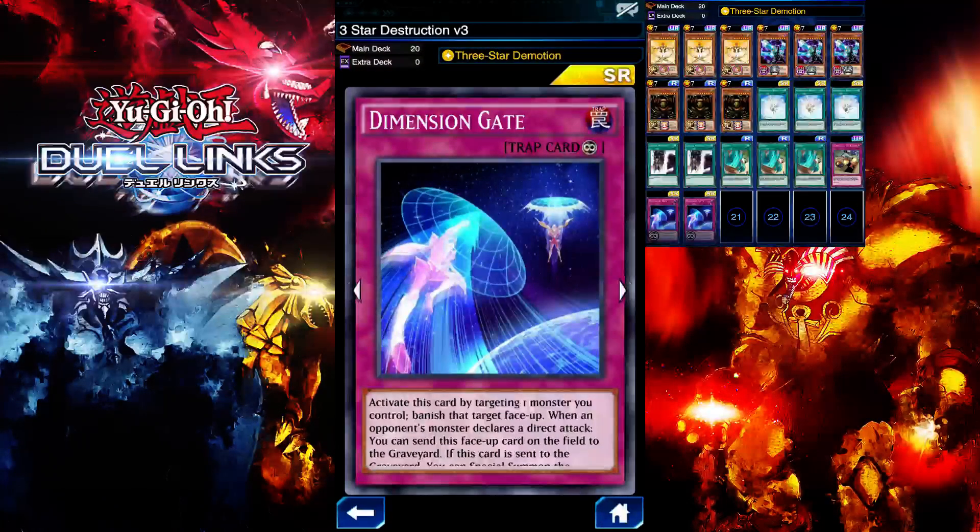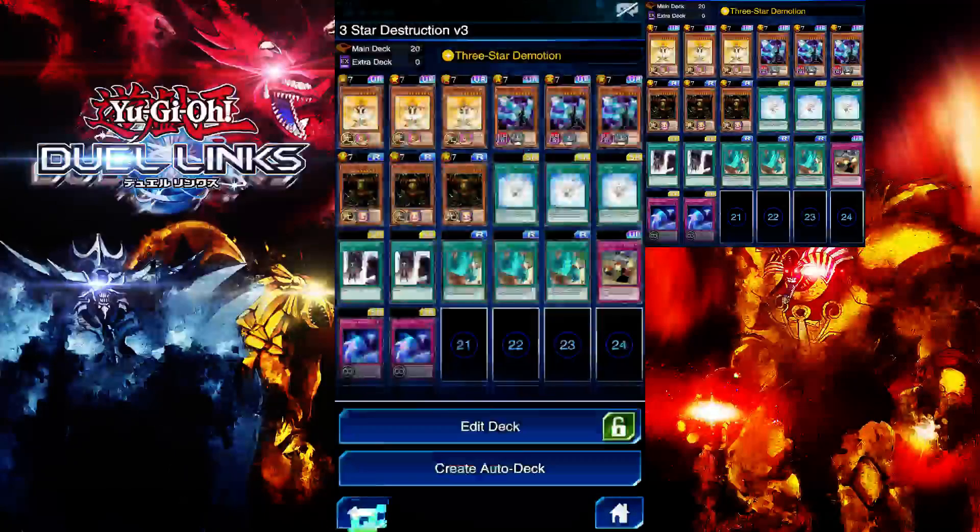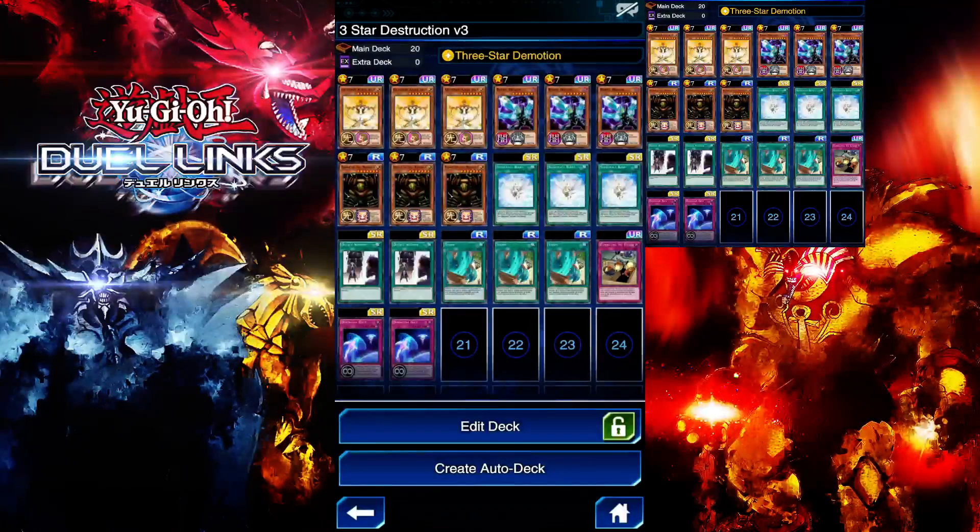I'm still running two Dimension Gate — this is to counter Relinquish, Econ take, or Clown decks. Throughout my climb I don't see much of these decks, like Winged Beast or Gravekeeper decks, so I don't use it that much. But when I do, it's definitely a good card. You can also use it as Storm fodder for your Storm card — even if you don't use it for its intended purpose. This is pretty much the deck — it's definitely a consistent deck to get to Platinum, so definitely worth checking out.